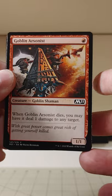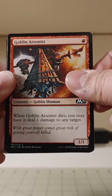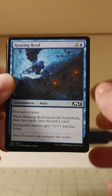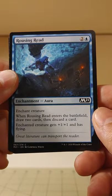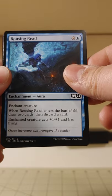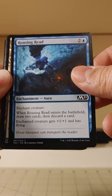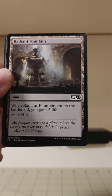Goblin Arsonist — isn't that most goblins? When it dies, it deals one damage to any target. Cheap guy though, one red. Not too bad. Rousing Reed — who doesn't like a good Rousing Reed every now and then? Enchant a creature, get some cards, throw away some cards, plus one plus one, flying. It's a good old time.